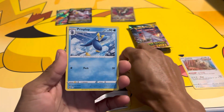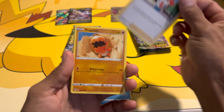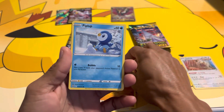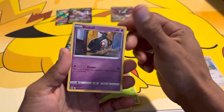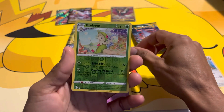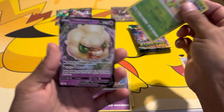We have Double Turbo Energy, Prinplup, Shiinotic, Trapinch, Piplup, Purrloin, Shroomish, Duskull, reverse Breloom, and the Whimsicott.